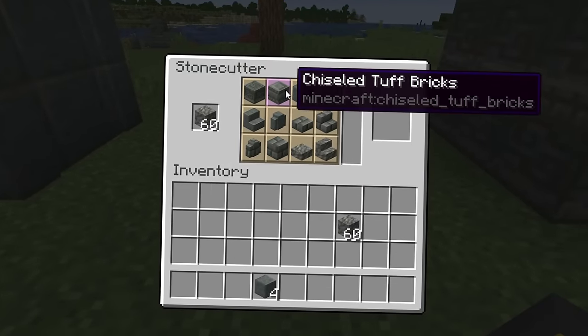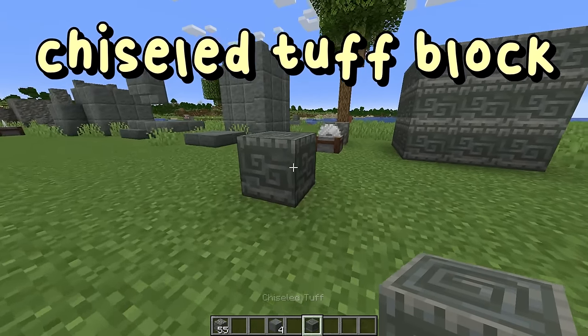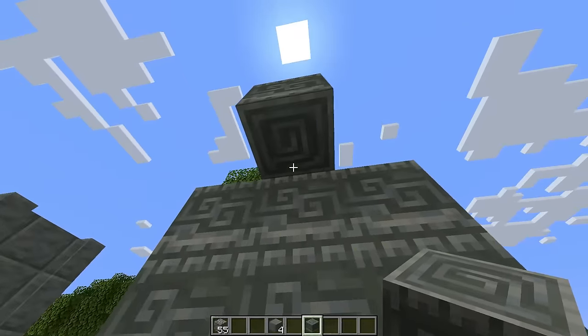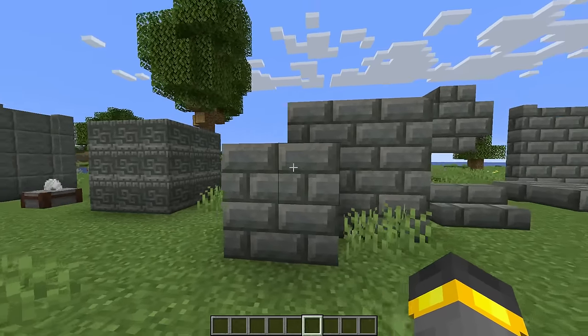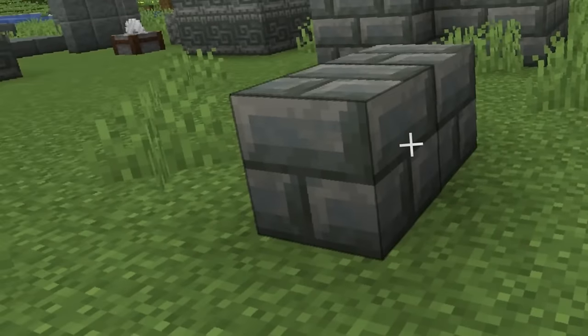Another absolutely stunning tough block that we can craft is the Chiseled Tough block. Look at this thing — it hints at the mob that it's kind of directly related to. The top of it has this cool little swirl, the bottom the same swirl. The side has like a breeze, a wind thing going on. Did somebody say breeze? More on that in a minute, because next up we have Minecraft's new, maybe, perhaps, possibly most beautiful brick.